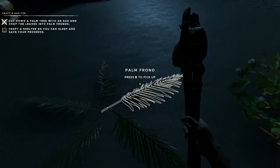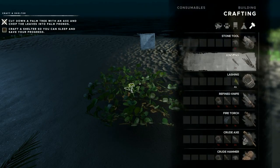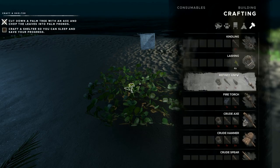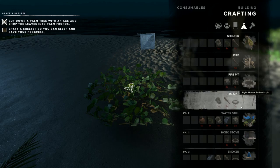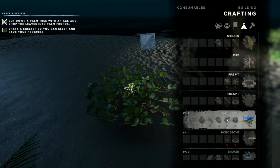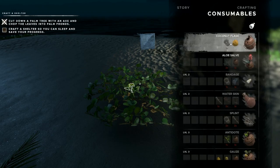They're going to want us to craft a shelter, but before we do that let's deal with our water situation. Fresh water is the most significant non-renewable resource you've got to take care of. It's renewable once you build the water still, but you can't just find water on these islands. You used to be able to get a bucket and capture rainwater, but that's gone away for a while now. We're going to need three rocks, one cloth, one lashing, one palm frond, and one coconut flask.